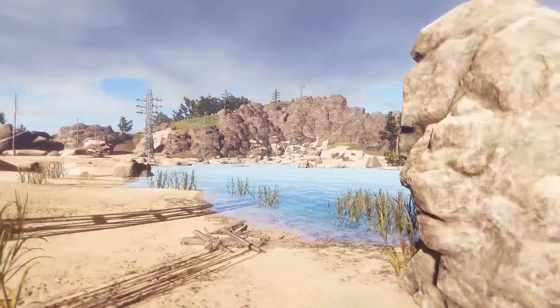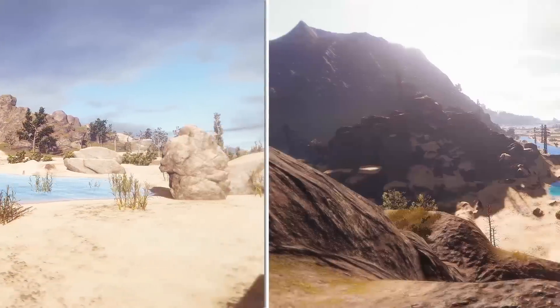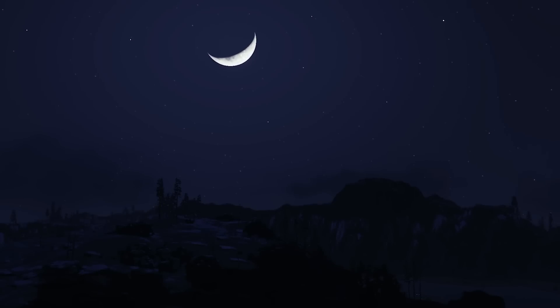And finally, the largest change to Rust in this update is the new procedural generation. Though you may not notice any drastic changes, the landscape in Rust has shifted significantly. The desert biome has more hills and mountains, there are more smaller bodies of water like ponds and lakes, and the nighttime sky has come alive with brighter stars and moon.